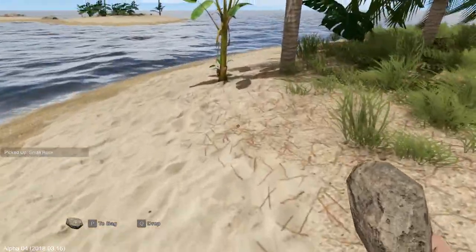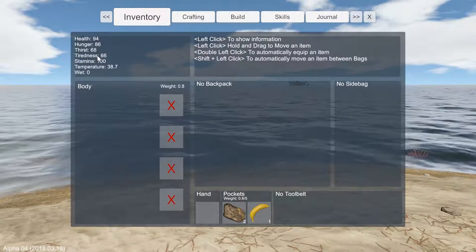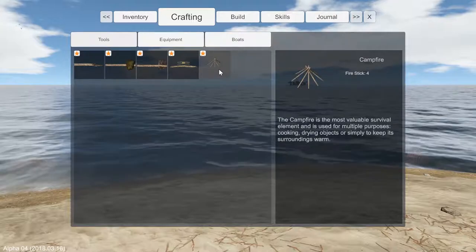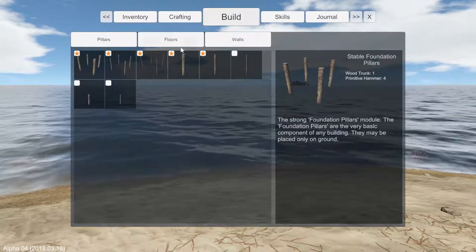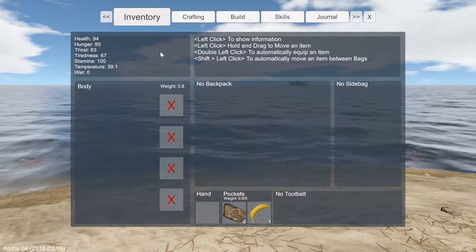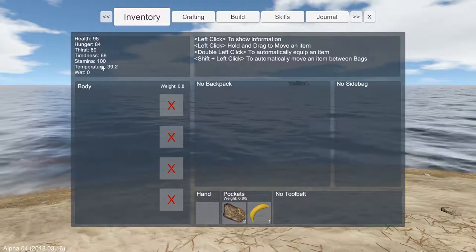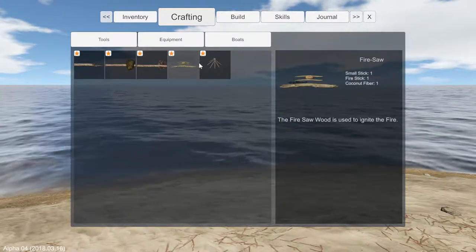I'm going to use this rock at some point to bash something. My hunger and health are okay for now, my thirst could be better and my tiredness. We need to build somewhere to sleep and something to get us water. How do we even get water? Cooking — drawing objects will simply keep surroundings warm, yeah that's fairly obvious. Build. I don't even know how to get water — we don't have a tool belt, a backpack, or a side bag.